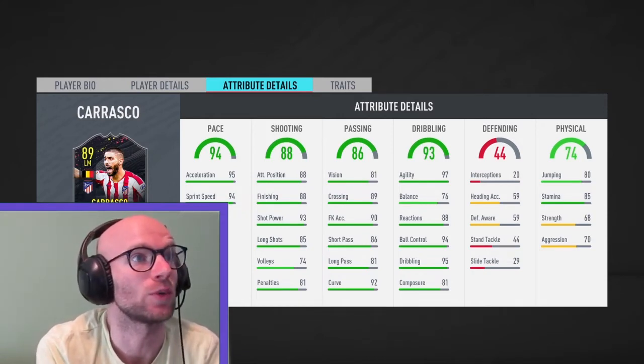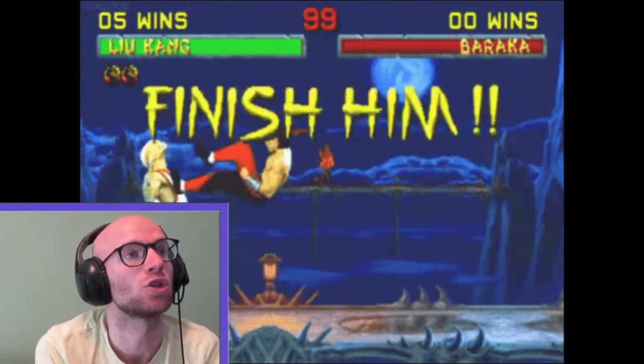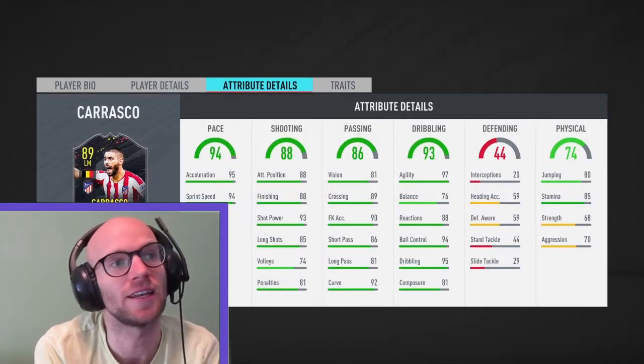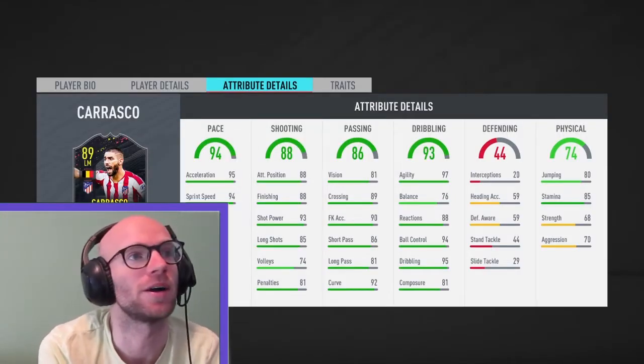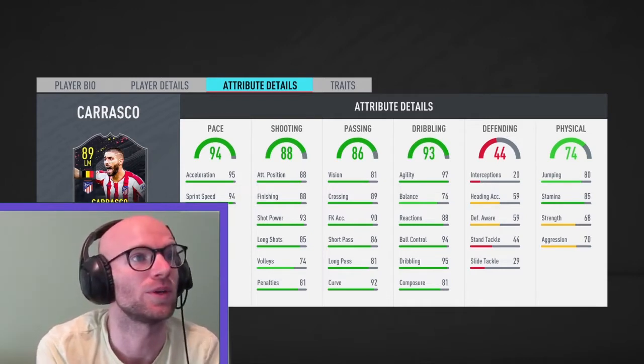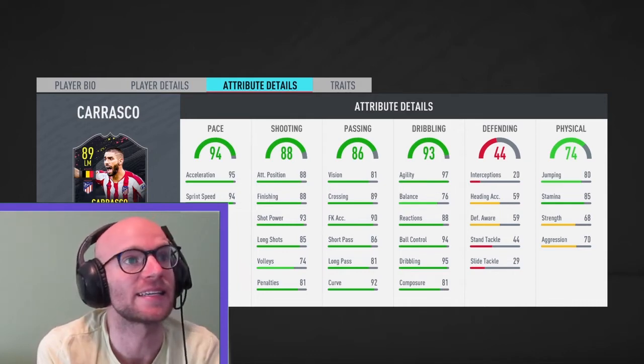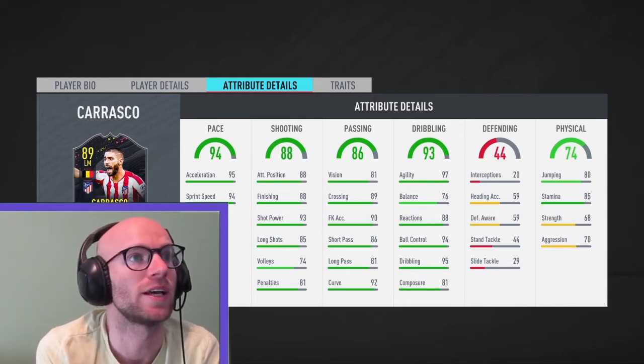Taking a look at his shooting, we see 88 attacking positioning, 88 finishing, 93 shot power and 85 long shots. With the gold card I hit the post and the bar a lot of the time, so I hope that his finishing has enough of a boost that he will be a stone cold killer. Passing is acceptable: short pass 86, long pass 81, vision 81, and curve 92.